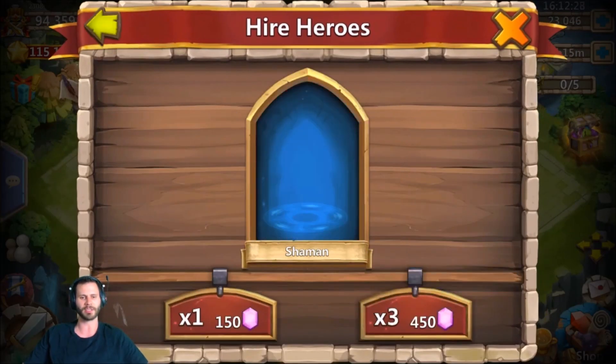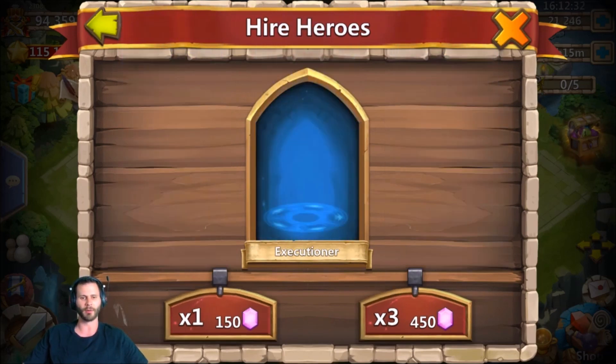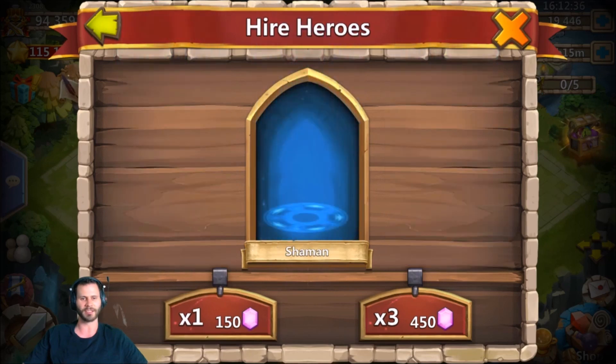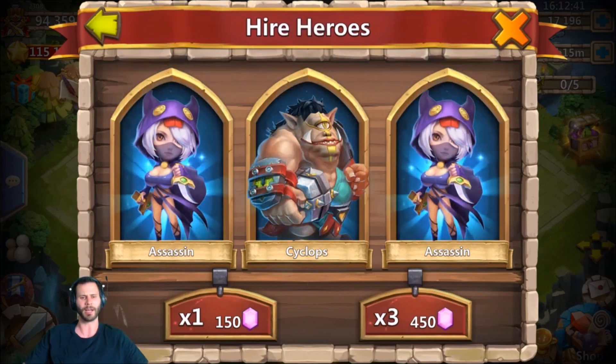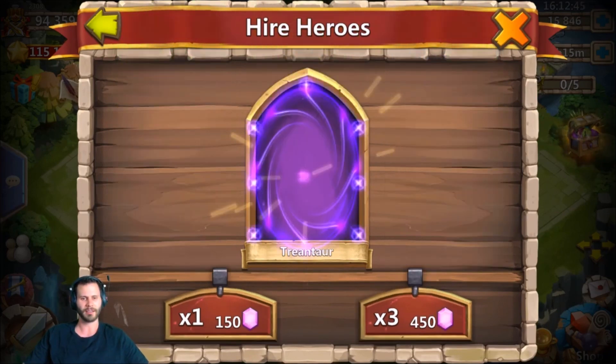We already pulled an Anubis on this account, it is time for Gunslinger or Ronin. Come on Gunslinger, where you at baby — show yourself! What's the first legend going to be? Gunslinger? Two greens — trash. Don't get the green, oh my gosh. I hate it when you start slow on free to play.